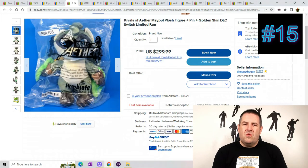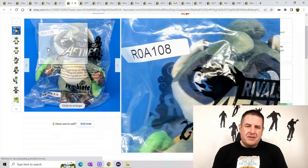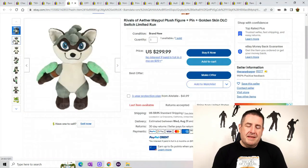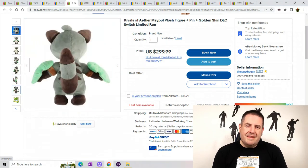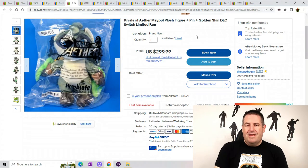This is Rivals of Aether — Maple, I think. As I talked about in the beginning, this says it has the Golden Skin DLC. He is completely sealed, so there's no way to get the DLC out of the bag unless you pull him out. He looks like a raccoon that flies. He sold for $299.99 plus $9.95 shipping — that's a lot of nines.